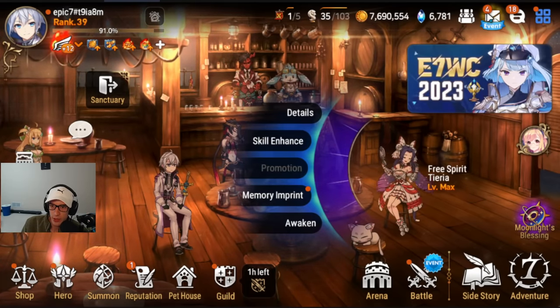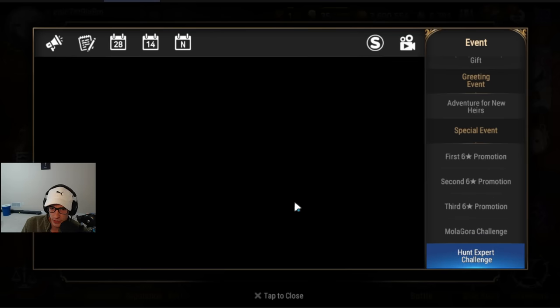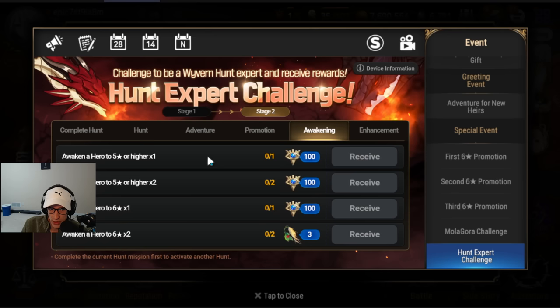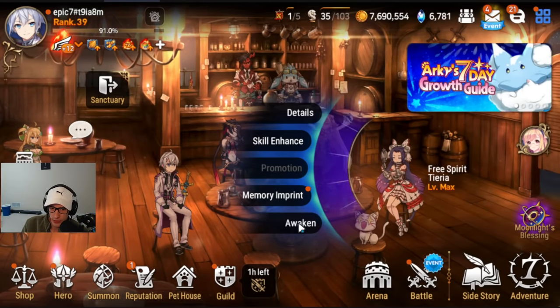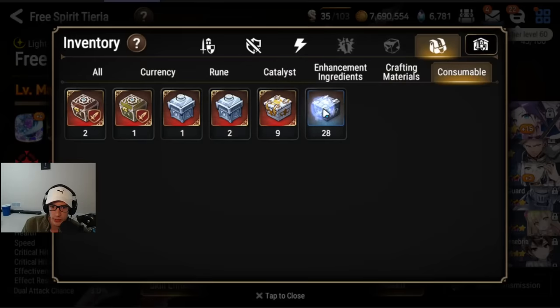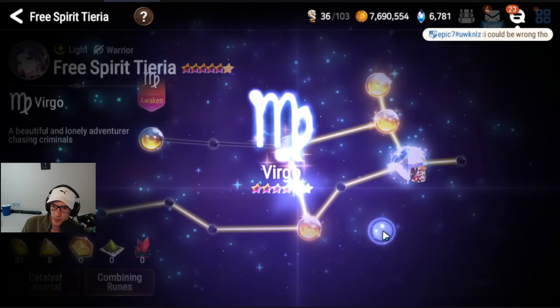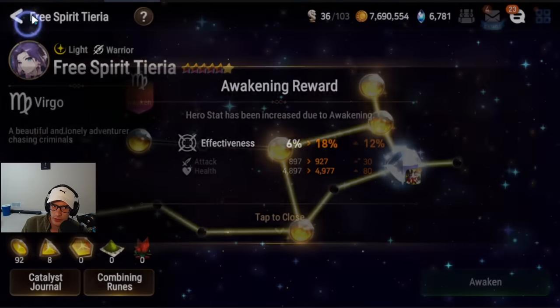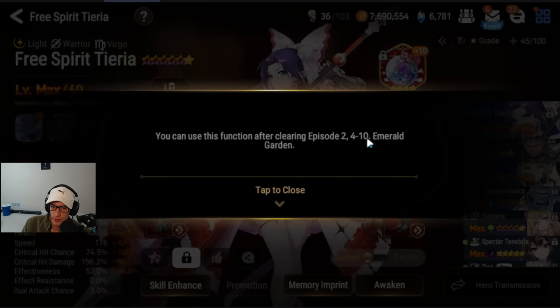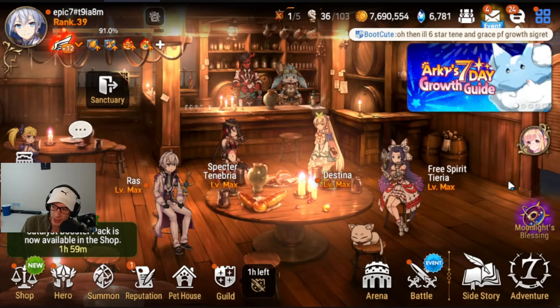Next up, Free Spiriteria. Once you unlock Hunt Challenges, one of them is Awakening — Awakening a hero 5-star or higher 1 time. You're going to end up awakening your Free Spirit Terea as the first one. We need 12 Eternal Forest Dust — I'll use my boxes for now, though you can also use AP Exchange. Going into Awakening — done. One of the other things after clearing Episode 2, Chapter 4-10: you can get an exclusive equipment for her that gives more bonus stats to help you clear story and content faster.